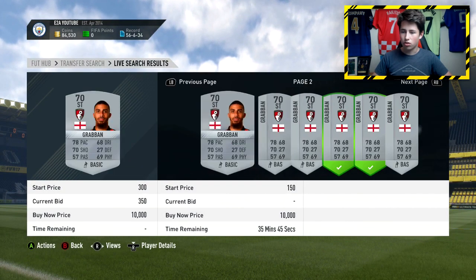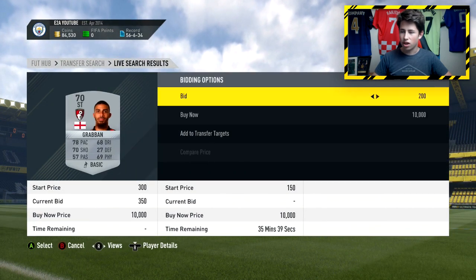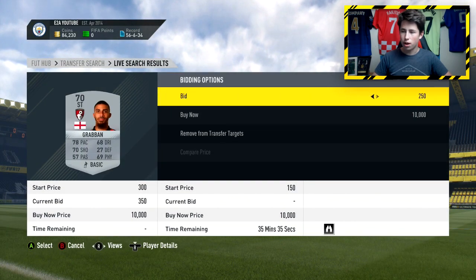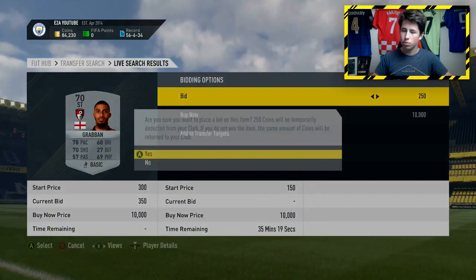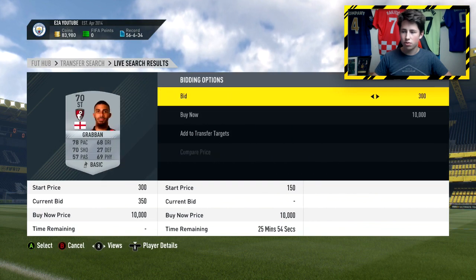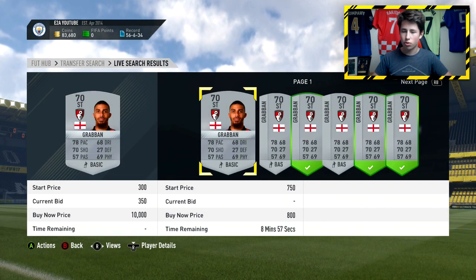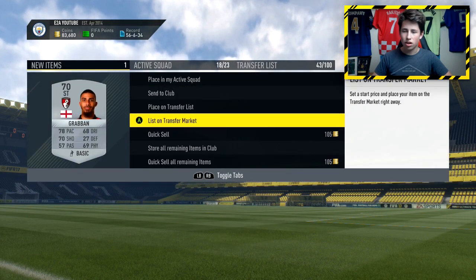For a couple hundred coins there - I think I've already picked that card up, yes we have. Got this guy here. There are loads and loads of these cards you can find just by comparing the price, so just spam bids on all of these cards. People just list these cards up way too cheap. You can see one just sold there for 350 - that guy managed to get him for that and can sell him on and make a couple hundred coins profit. We've already managed to get one deal right here.